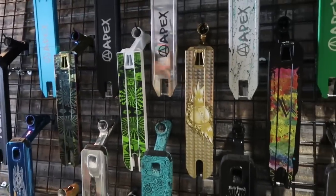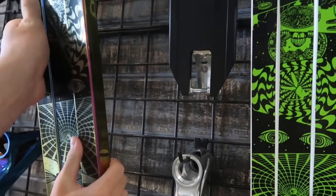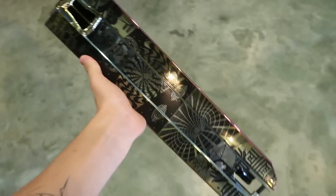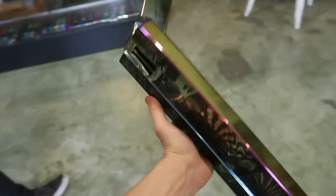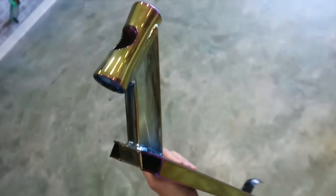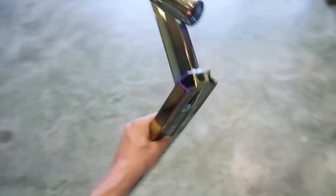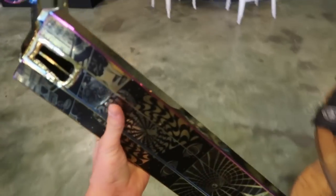We're going to try to keep it on the lower end price-wise. This one right here — it's a Lucky deck. I think it's like a Lucky Prospect deck or something like that. I really like it and they aren't too expensive, so we're going to go with one of these as the deck for the scooter. It's oil slick — everyone loves oil slick.